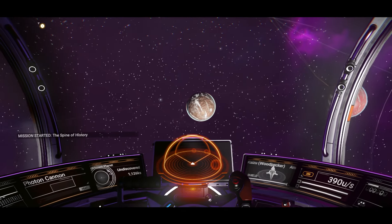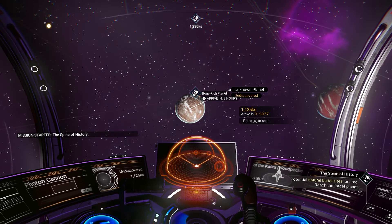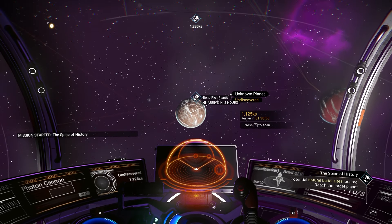Alright, we are in the system. That looks like a desert planet. Is that where it wants us to go? It is. Of course it is.